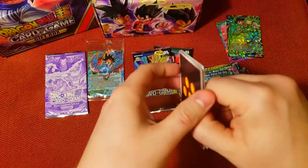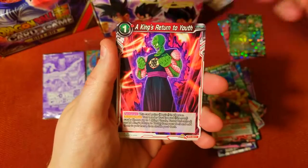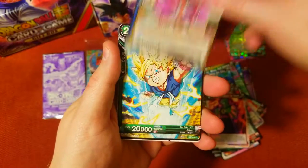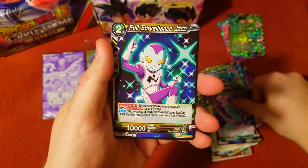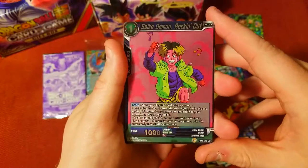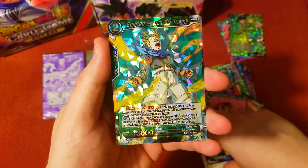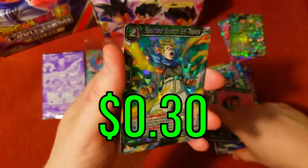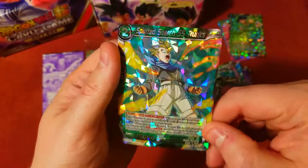On to the next one, let's see what we can find. Hungry Wolf Revenge in Motion, Soul Supervisor Sun Goku — and Frieza! Cool to get a nice foil Frieza; this is just a foil uncommon, we got him last time I believe. And we've got Spirited Search SS Trunks, which I believe we also got last time, but this is a cool card — happy to get this one again.